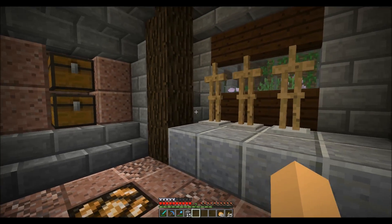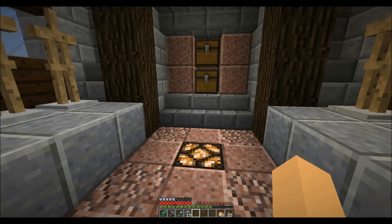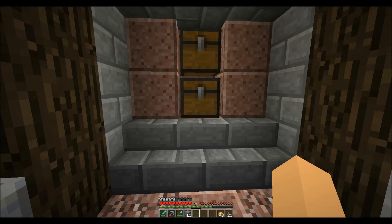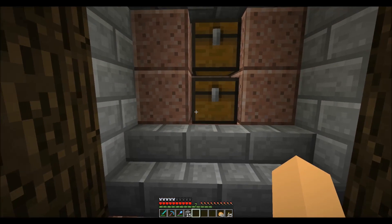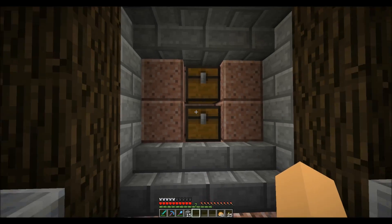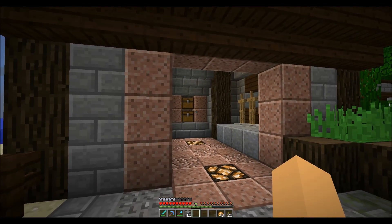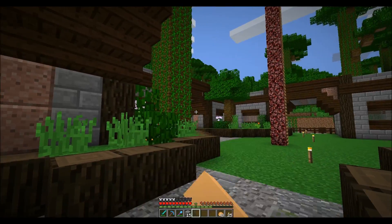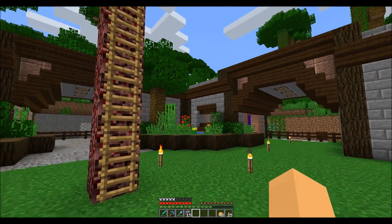I was going to do item frames with weapons like I did over there for the maps, but I don't want too many item frames since they are entities and as you can see there are already some frame issues in this video. I just put two chests here — I'll keep a full set of weapons and tools as backup in here. This is my armory slash weapon place. It's very basic; I didn't do anything for the ceiling like in the other two areas.